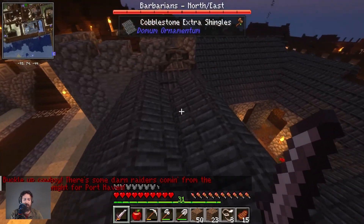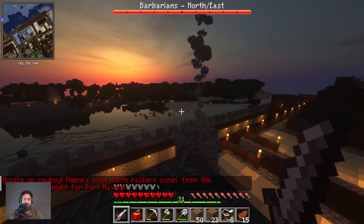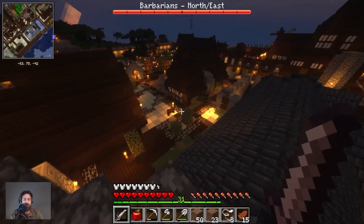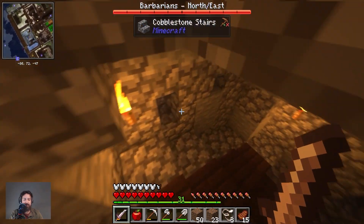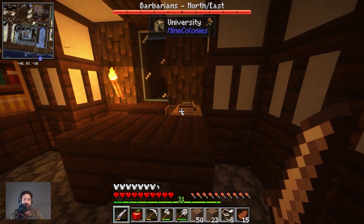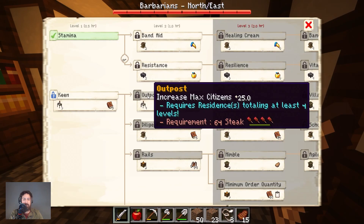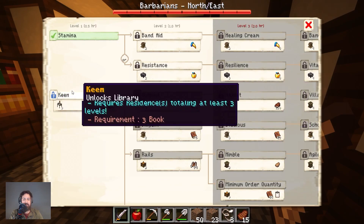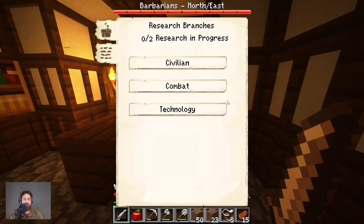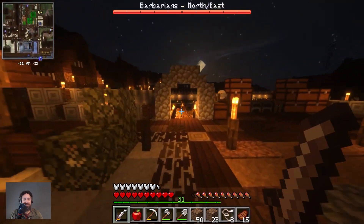There's a raid coming from the northeast — we have another attack coming. But that's pretty much the university. And then of course we'll do the upgrade to Outpost as soon as we have Keen. We need three books, then we can research Keen, which will allow us to research Outpost and increase the overall size of the village. But for now I'm going to go close the doors so nobody can get in — I don't want our little raider friends to get into the village.